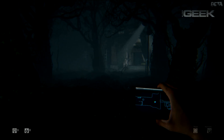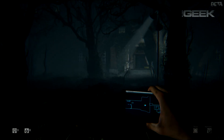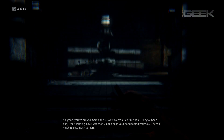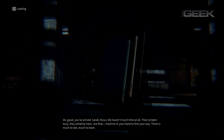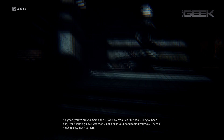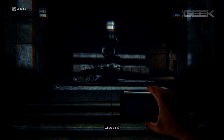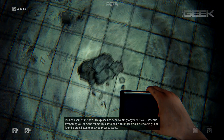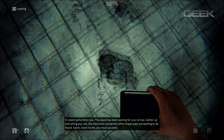Daylight is a first-person single-player horror experience written by Jessica Chobot, who is best known for her hosting roles over at IGN. Gamers play as Sarah, who wakes up in an abandoned hospital with a cell phone in one hand and a mysterious male voice in her ear. You wander the hallways and find clues throughout the environment that unravel the mystery of your surroundings and the evils that haunt and hunt you.